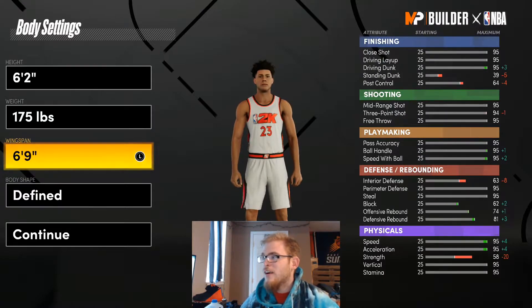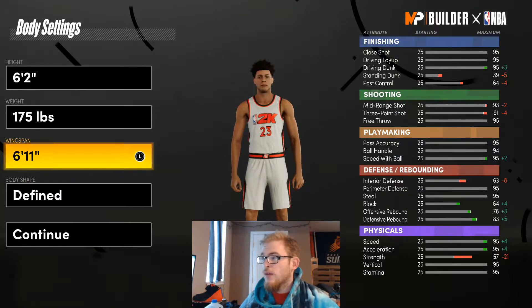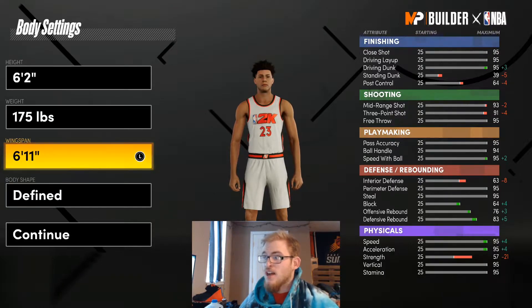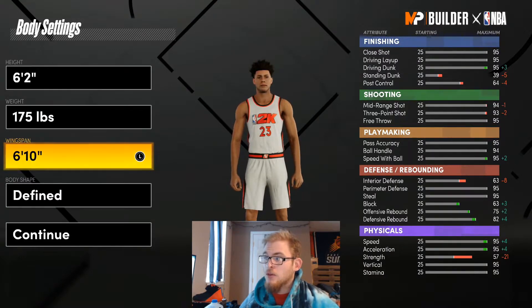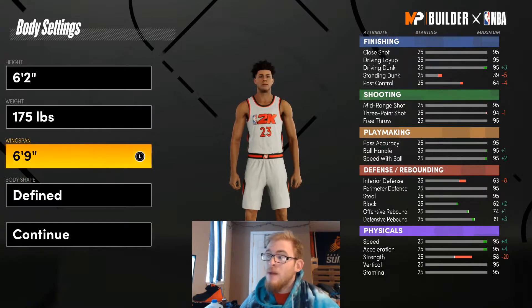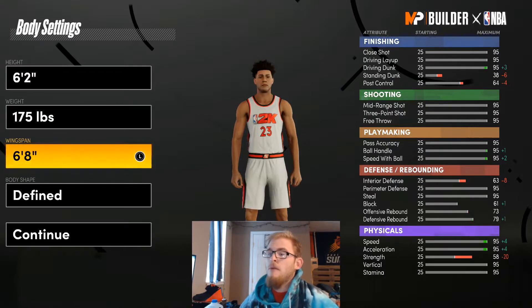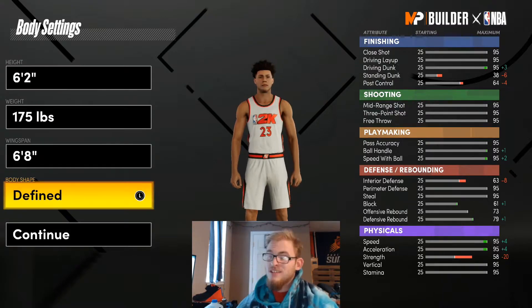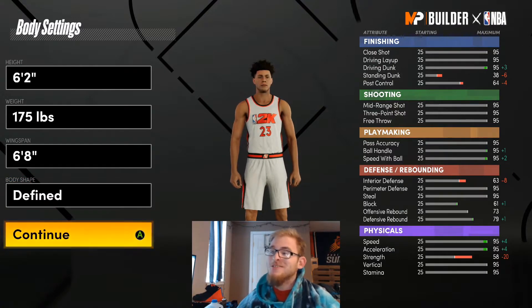You could go 6'6", 6'7" — I just don't want really short or really long arms. You might as well go 6'6" to 6'8". You could even bring it all the way up to 6'11" wingspan — it's not hurting you, it's helping you more than hurting. It does hurt your shot a little bit if you max it out, but it's not really hurting your ball handle. For body shape, I'm going to go with Defiant — pick whatever one you prefer.